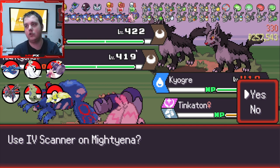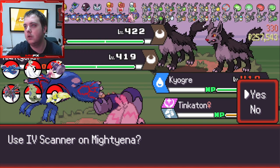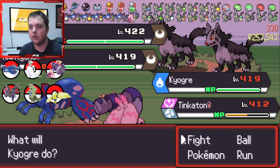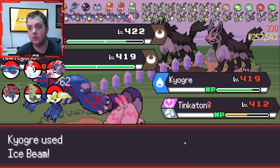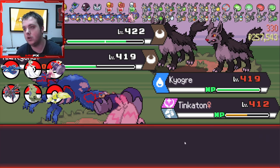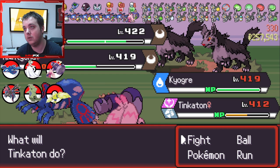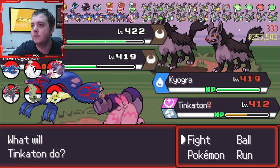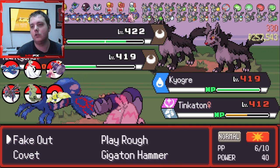On number one there's a Lucky Egg, and we've got Black Glasses on one and two. So what we can do is obviously we want to kill the second one, so we can fake out the first one. That means we can Ice Beam the second one and get that one done. Oh, actually I might be wrong with that - I might be wrong here. I am going to risk losing the Lucky Egg.